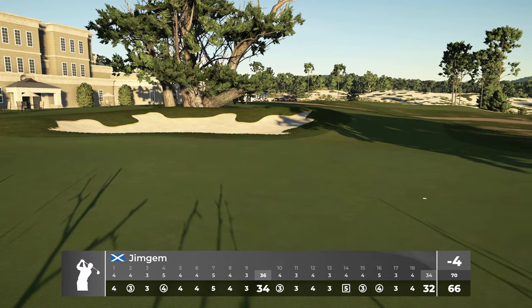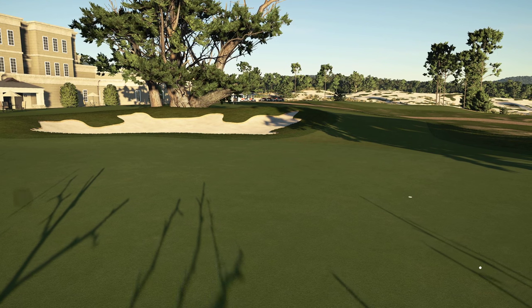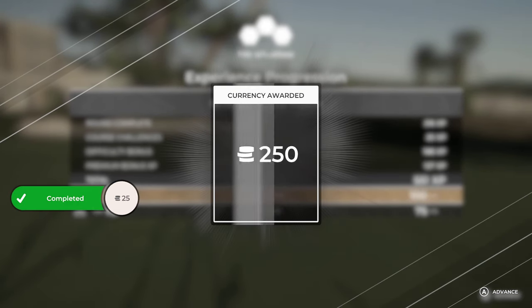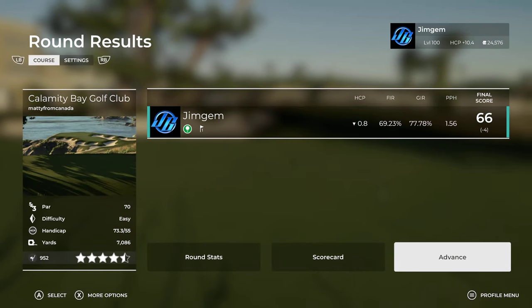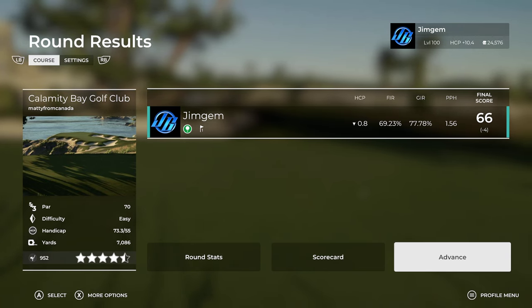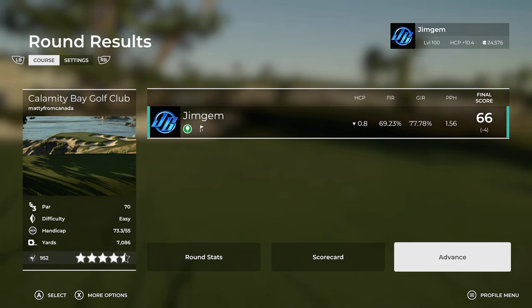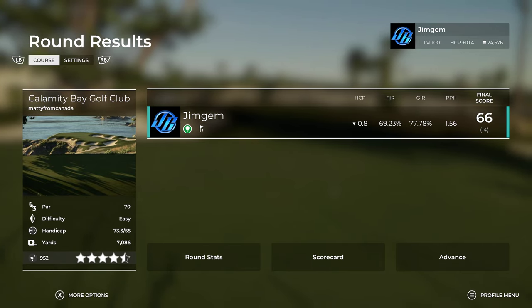So there you go guys — that is Matty from Canada's entry into the World Cup of Design, TGC2's World Cup design. That was Calamity Bay. A very, very nice course. I think if you played that in a lot stronger wind, it would be really tough. Plenty of room in the fairways, but some tricky pin positions. Very, very nice course — give it a play, guys. Thank you for watching, I will catch you again next time. Don't forget, be safe.